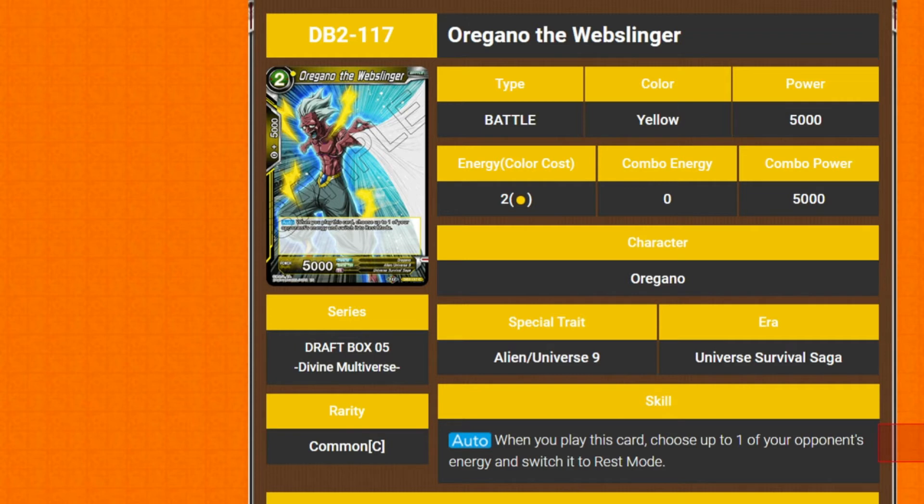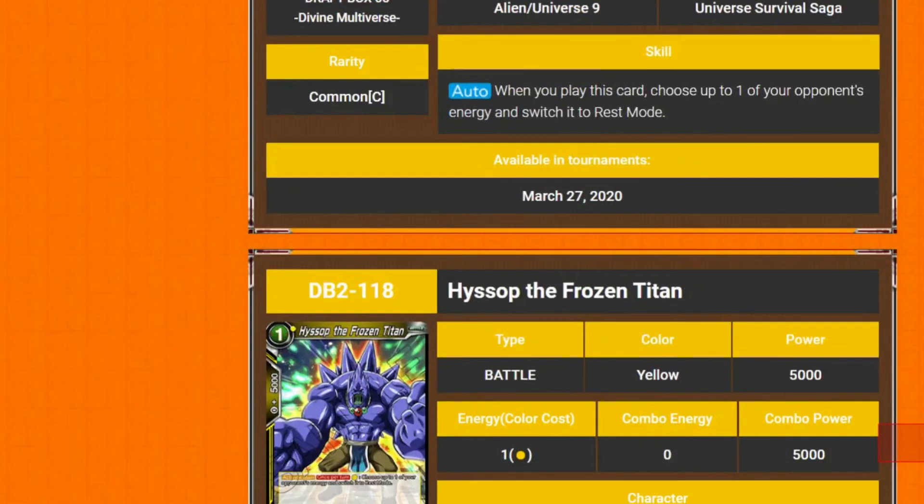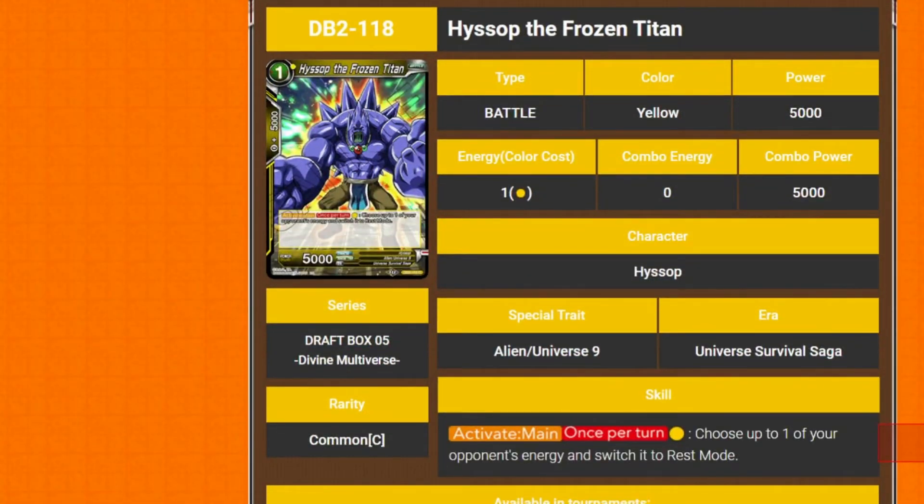One thing Martha just pointed out to me — deck size is going up. So with Bergamo you can put more stuff in, if you go for 60. That's an advantage of it — how much do you put in the deck? Apart from the deck size, the rule doesn't come in until Set 10. I'm pretty sure it won't come into effect until Set 10.